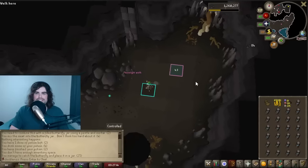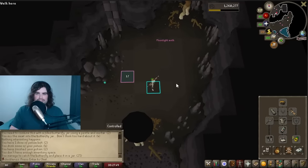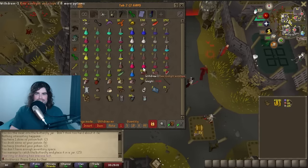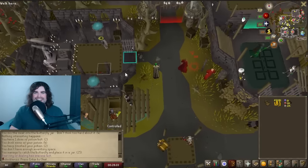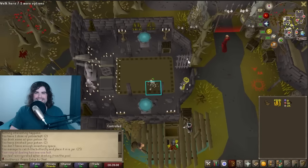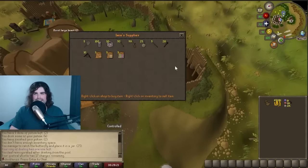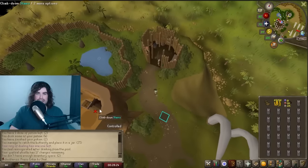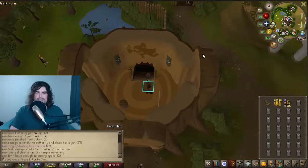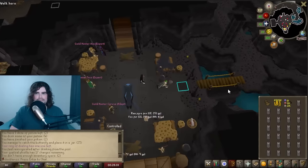Once your inventory is done - this only took me like two minutes - I'll typically go to a bank, or if I need to restore run energy, I'll go to the Ferox Enclave. Deposit my inventory of Moonlight Moths - you can see I've gotten like over a hundred already. Drink from the pool of restoration, use the whistle to get back to the Hunter's Guild and head back to the store to begin the cycle again. There is also a bank in the Hunter's Guild you can use, but I've typically found it faster to just teleport out and teleport back with the whistle. It does use charges, but it's just not a big deal given how fast it is to get back and keep getting more moths.